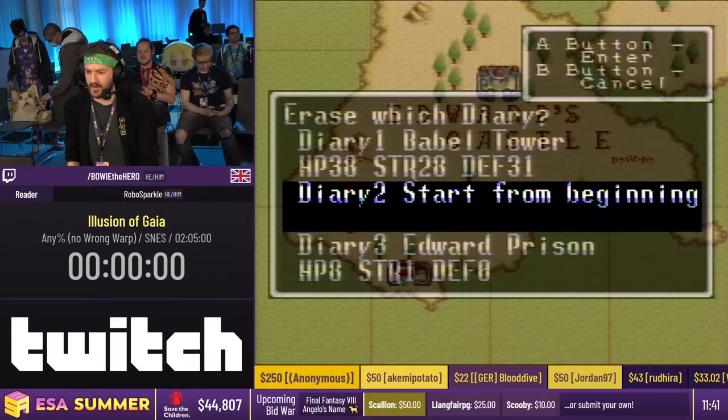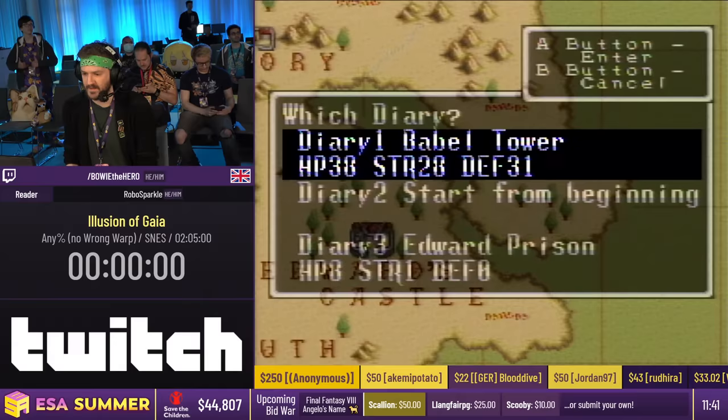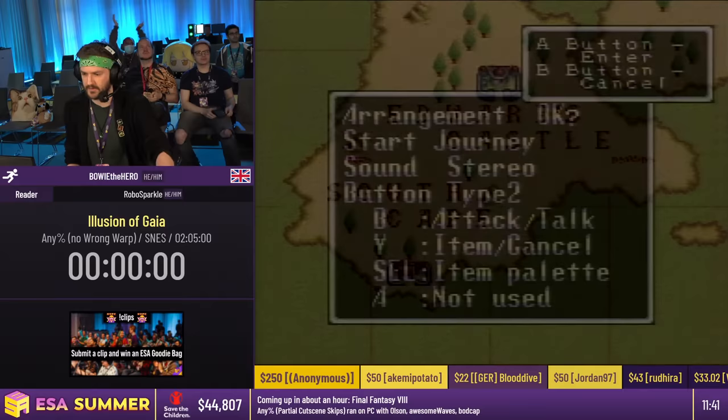I'm going to be doing basically what used to be the old Any% — the No Wrong Warp run — because for the first time a Quintech game got broken and actually had a full Wrong Warp found, which is very, very exciting. It's a top-down action RPG. We are behind schedule a little bit, so I'm going to crack on immediately and get underway with the run in three, two, one, go.